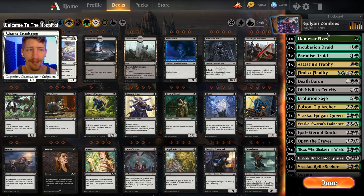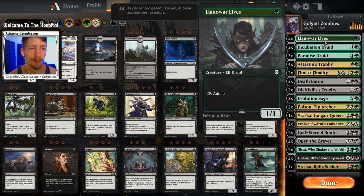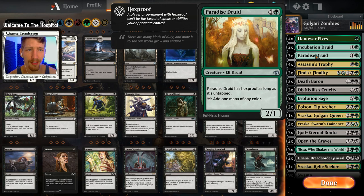Kicking us off, we have four copies of Llanowar Elves, two copies of Incubation Druid, and three copies of Paradise Druid — obviously all these cards are going to help us ramp, just as I described in the beginning. We also have four copies of Assassin's Trophy for easy removal on any permanent our opponent controls.